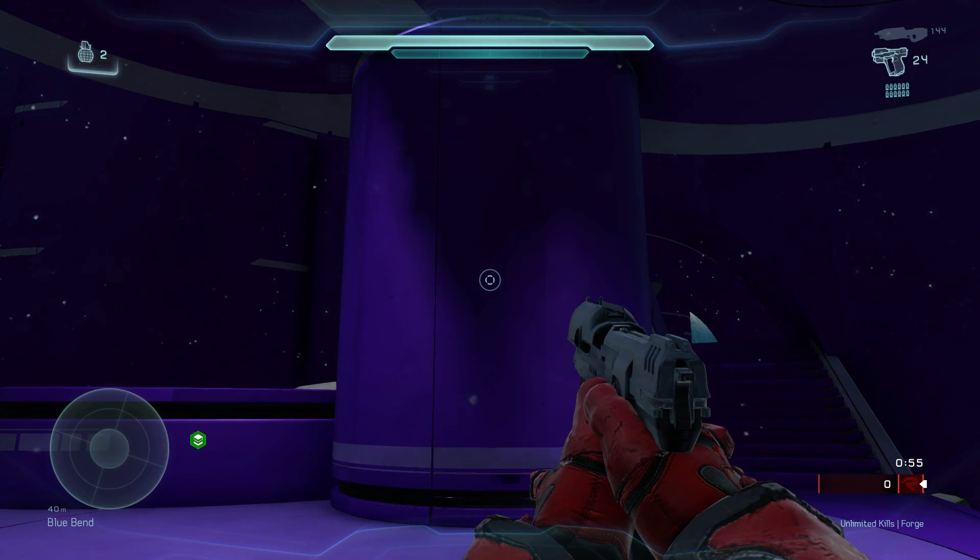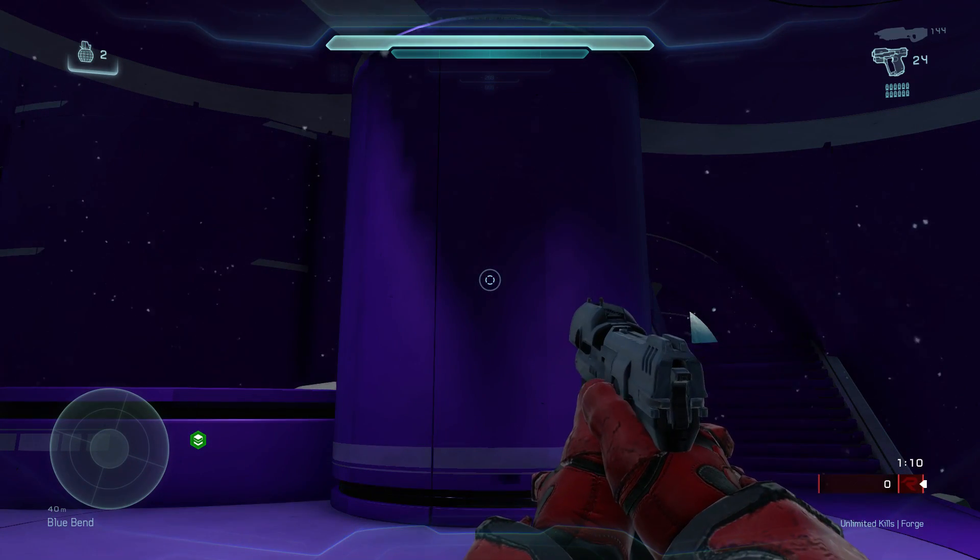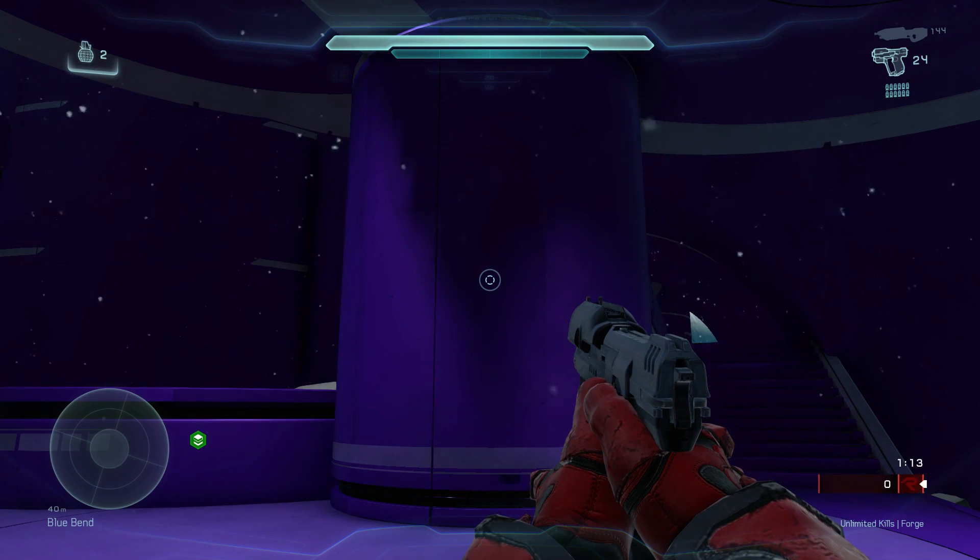Welcome to another ForgeHub video. This is PsychoDoc and today I want to give a relatively brief overview of the lighting system in Halo 5's Forge Mode. This lighting system has a ton of depth to it and I'd love to make a more comprehensive guide down the road, but for now I want to cover some basics — using spot and point lights to light spaces, and using cones and gobos to create aesthetic effects.